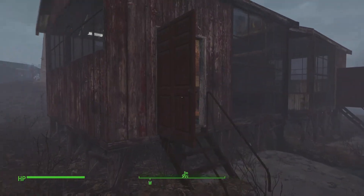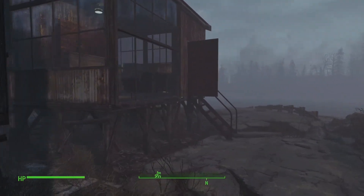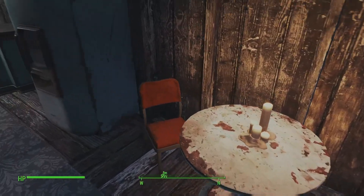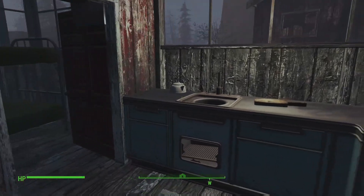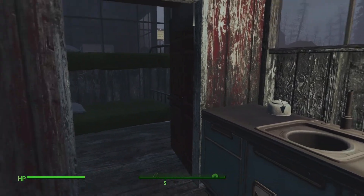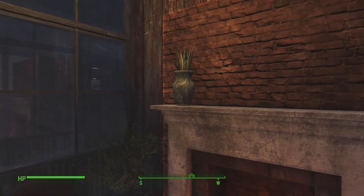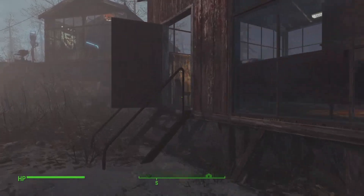This is kind of a beach resort sort of place, so we've got a couple little vacation rental houses. They're both the same, just kind of flipped opposite. A little place to sit, stocked refrigerator, nice little kitchen, some bunk beds, nice fire, and a little seating area. Same as over here.